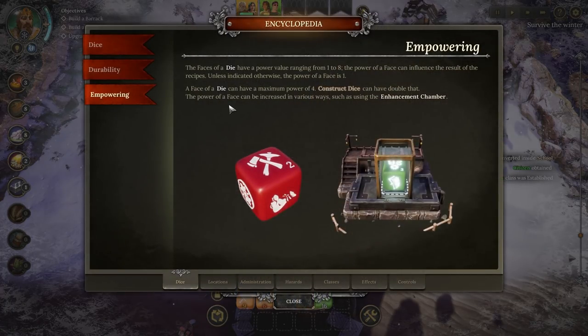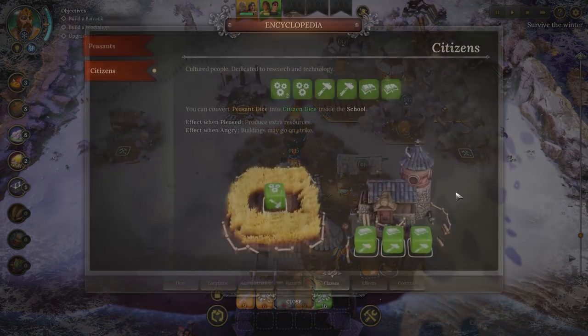Empowering: the faces of your dice have a power value ranging from one to eight. The power of a face can influence the results of recipes. Unless indicated otherwise, the power of a face is one. A face of a die can have a maximum power of four; however, construct dice can have double that. The power of a face can be increased in various ways, such as through the enhancement chamber. This is basically like training that particular die to be better on only one face. In the case of our peasants who have, for example, multiple work faces and multiple gather faces, you'd only be empowering one of the gather faces, but it's a very important thing to do.